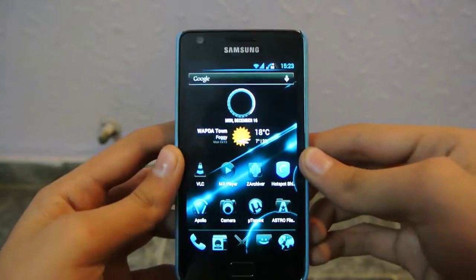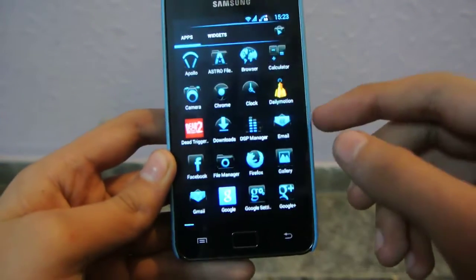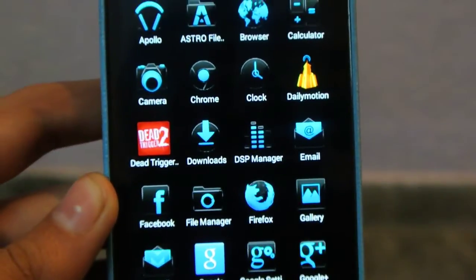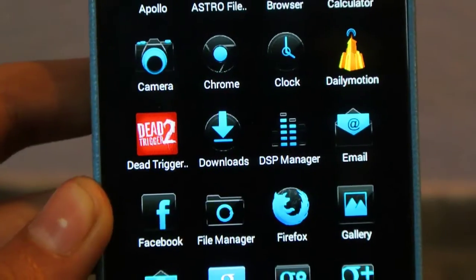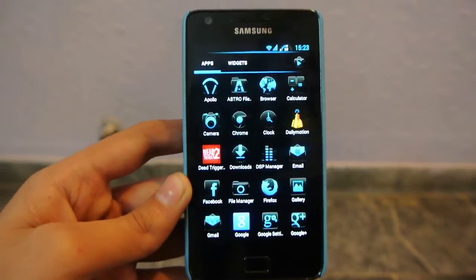Hey guys, what's up. In this video, I want to check out the gaming performance of Android 4.3.1 on the Samsung Galaxy S2. I will try out Dead Trigger 2, which I think this device is pretty well built for. In terms of processing power, it will run Dead Trigger 2 just fine. I also think that Dead Trigger 2 is a good game to test out the graphics performance of any device.